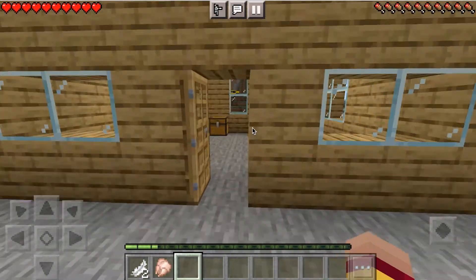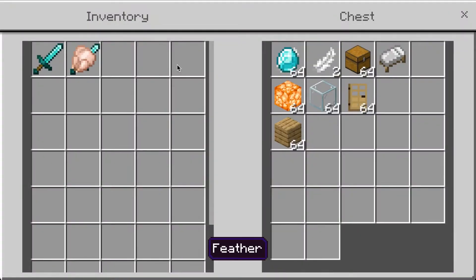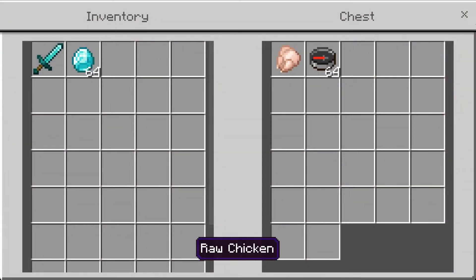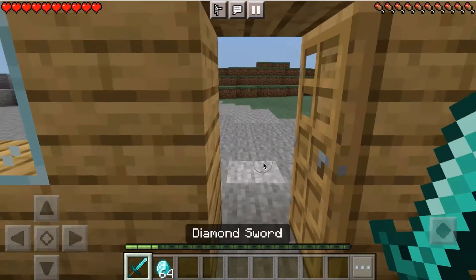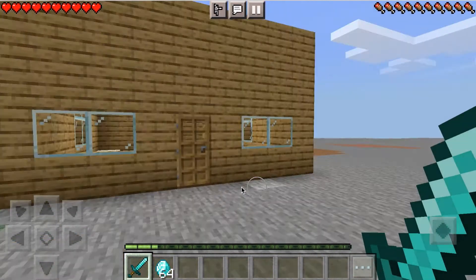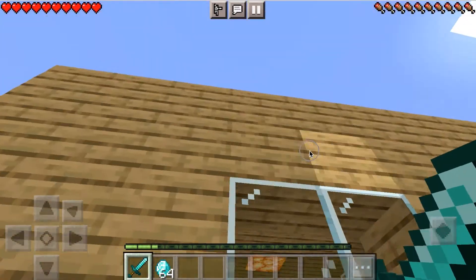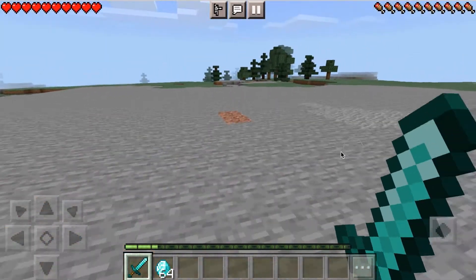I just built this small house here because I've been asking my friends where to find this Lamborghini and they told me it's around here. I have some diamonds in my chest, I have no armor whatsoever, and they told me I'm actually close. This is my house — let me make sure there's nothing up here and let's go find it.